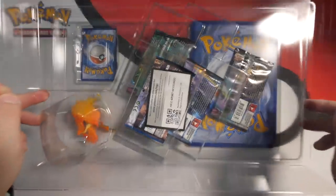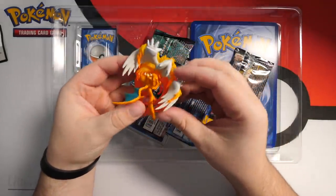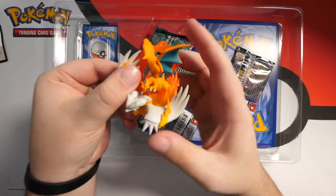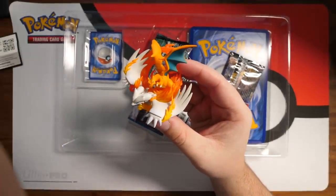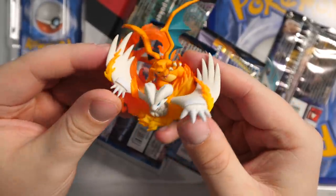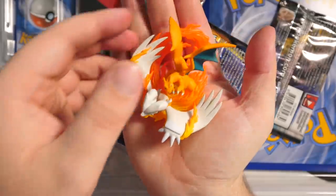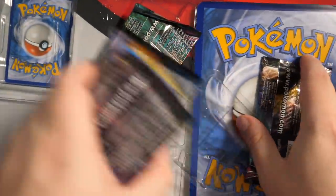There's a code card if any of you guys catch it. First of all we have the toy which is pretty cool. That's pretty sick — that's going to stay on my shelf or on my desk. I didn't really buy this for the toy, I bought it for the cards, but that's pretty sick. We can leave that in the background when we actually open the packs.